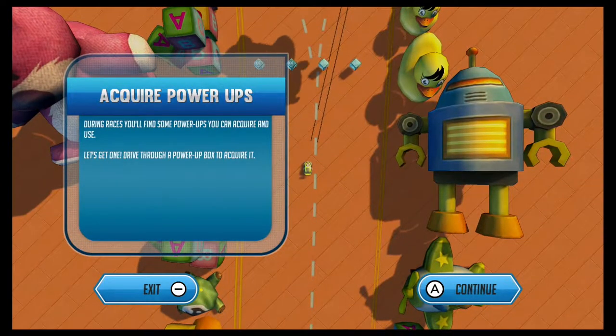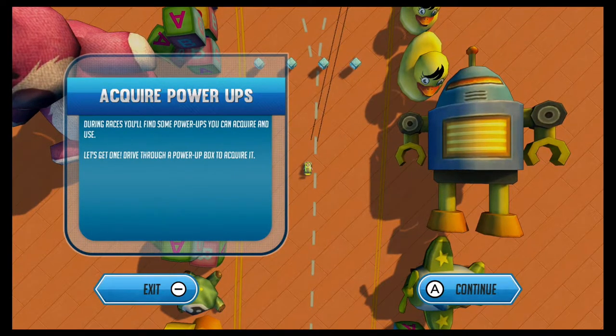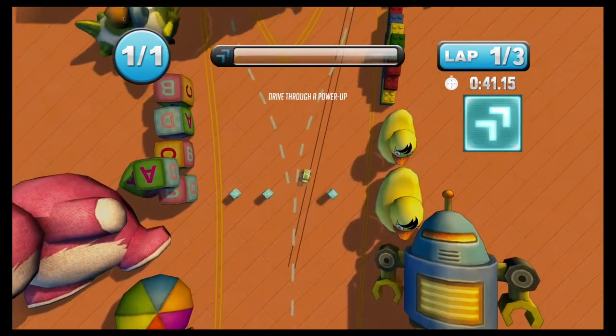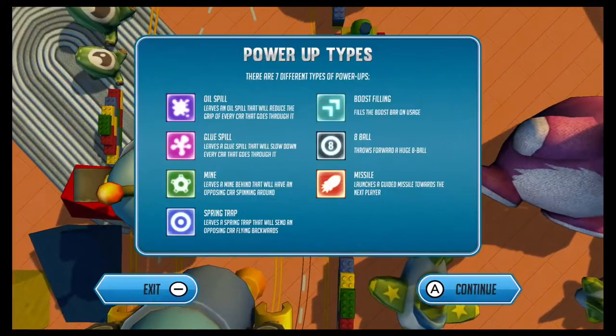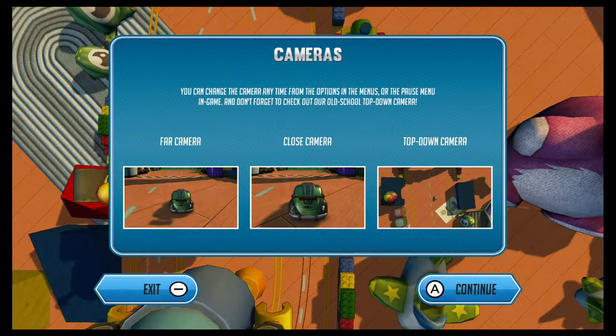Acquire power-ups! During races you'll find power-ups you can acquire and use. Drive through a power-up box to acquire it. When you acquire a power-up, it appears in the rear part of your car and you can use it with the power-up button. There are seven types of power-ups: oil spill, glue spill, mine, spring trap — which sends an opposing car flying backwards — boost filling, eight ball — which throws forward a huge eight ball — and missile, which launches a guided missile towards the next player. We got some cool power-ups. And here's all the different cameras: far, close, and top-down, which we're currently using. Let's stick with top-down for now.